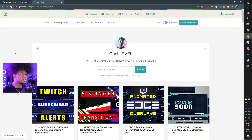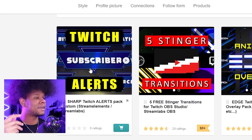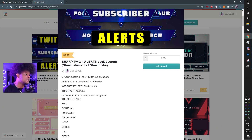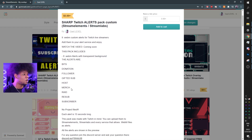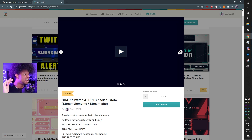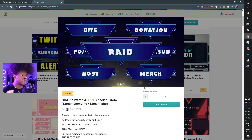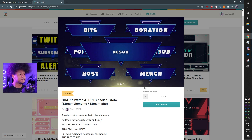If you go to gumroad.com/getlevel you will see it right here — it's called 'Sharp,' that's the name of the alerts pack. You click on it and you can get it. Read the product description as always, it will tell you exactly what's inside the pack, but I will also tell you. What's exactly inside the pack is nine different alerts that are all animated and they all have the same style, and I'm going to play this little preview that you can find on Gumroad.